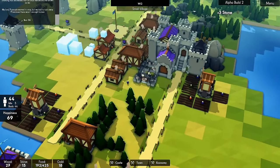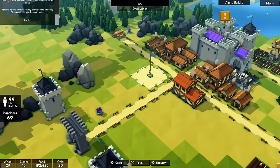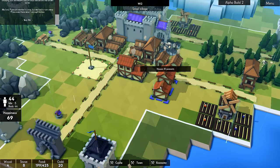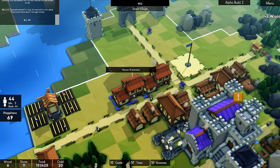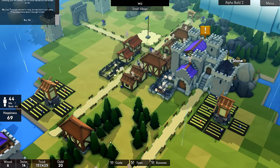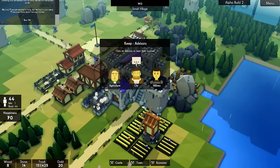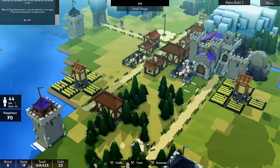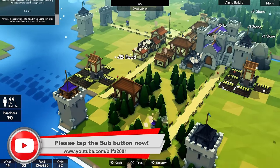Still got five people idle — don't know why, should have plenty of workers. Not enough beds though. Let's build another one of these. At some point we're going to need to put a hospital in. Food's doing okay. They would enjoy a tavern — well, we'll get there. Oh, this is looking nice. Let's speed things up a little bit. We get this done and get a couple of ballistas around the place as well.